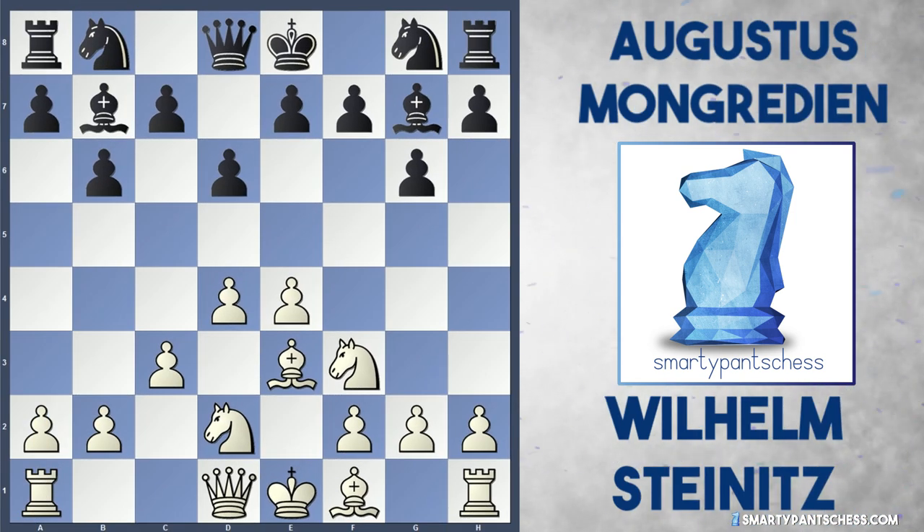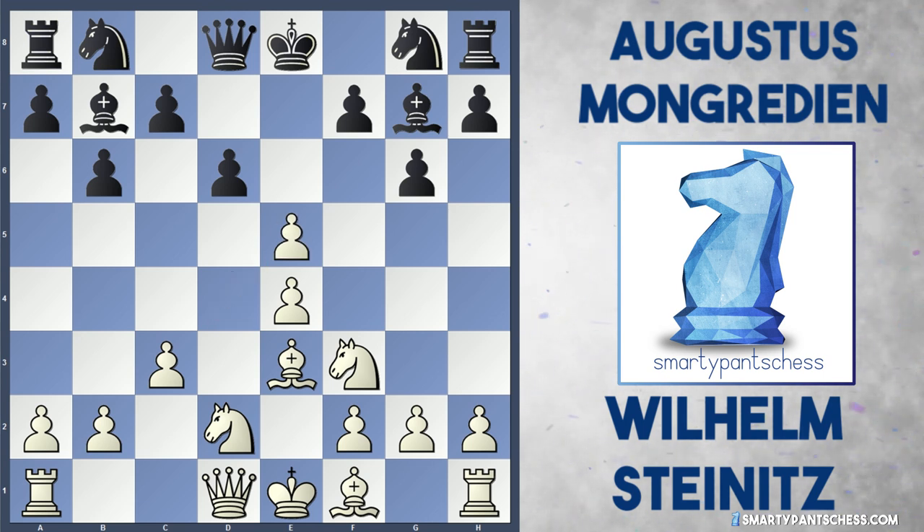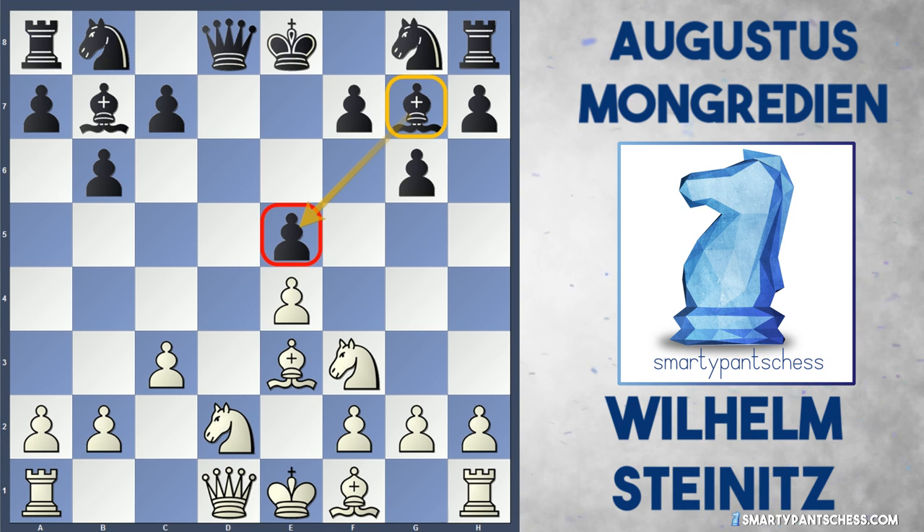But in the game black actually struck out first with e5, diving straight into the centre. I'm not really sure of this move because black is actually lacking development here. And Steinitz just simply took it — d takes e5, d takes e5. And the problem black has now is that the bishop on g7 is locked in, and this e5 pawn is quite bothersome for this bishop because it's now got no scope.